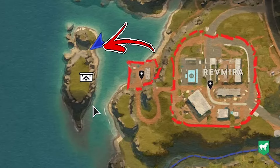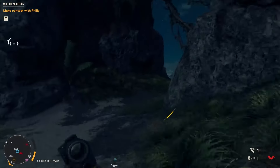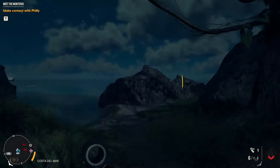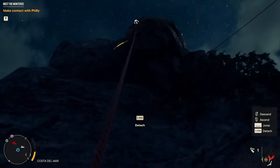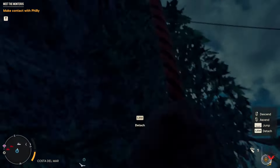In order to reach the crate, start from the left side between the two green areas. Use the passage between the mountains till the end, then turn around and look to the top left. This will allow you to use your grappling hook on the left mountain wall.